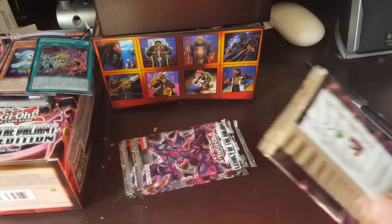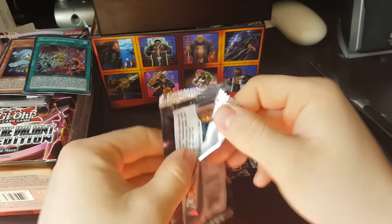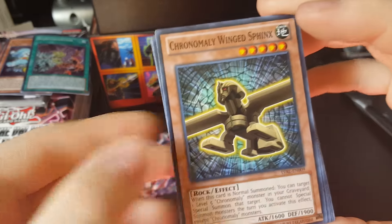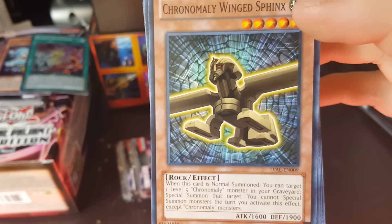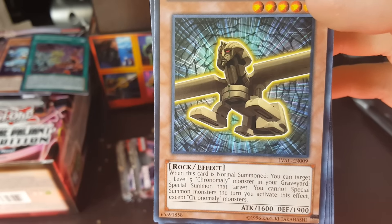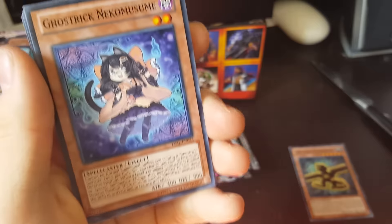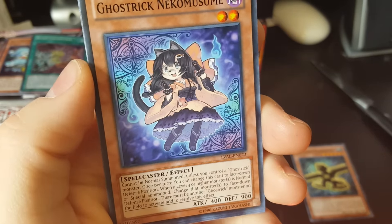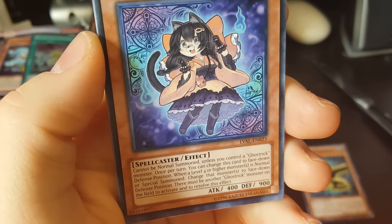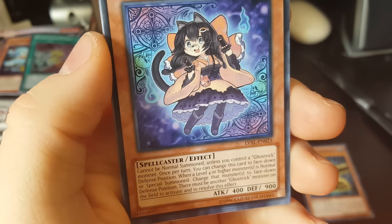So we've got nine booster packs here. Let's see what we can get. Chronomaly Winged Sphinx — when this card is normal summoned, you can target one level five chronomaly monster in your graveyard, special summon it. You cannot special summon monsters the same turn, except chronomaly monsters. Looks cool. Ghost Trick Niko Muzume — cannot be normal summoned unless you control a ghost trick monster. Once per turn, you can change this card to face down defense position. When a level four or higher monster is normal or special summoned, change it to face down defense position. There must be another ghost trick monster to activate this effect.